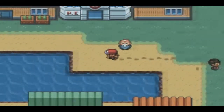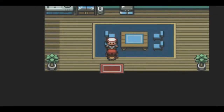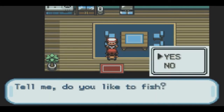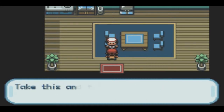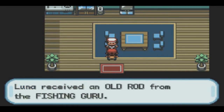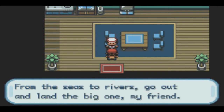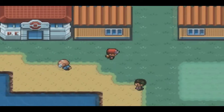There's another guy here — he gives you an Old Rod, which is pretty useless. He wants you to catch the biggest Magikarp you can. He's a fishing guru. He says he simply loves fishing and can't bear to go without it, asks if you like fish — you say yes. He gives you a fishing rod. Old rods are pretty useless unless you want to catch a Magikarp, but you could easily just buy one.